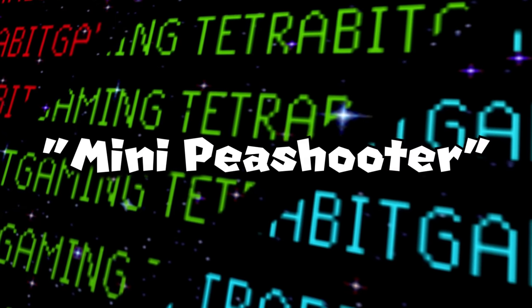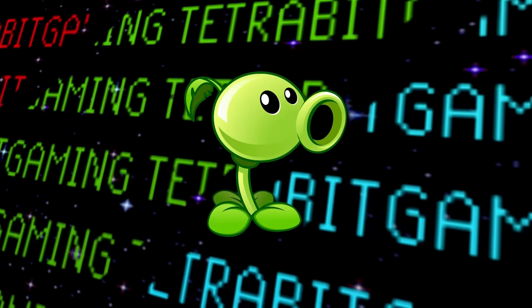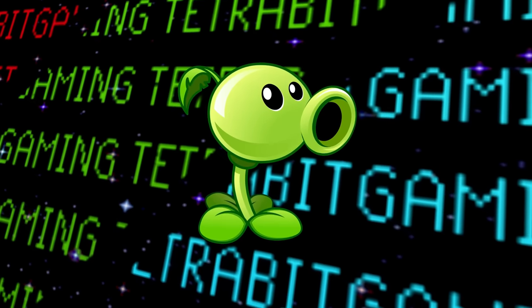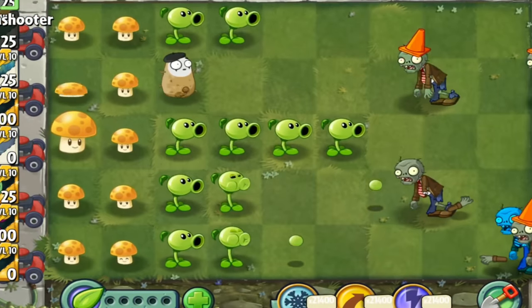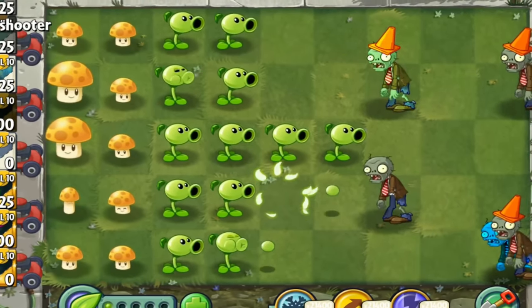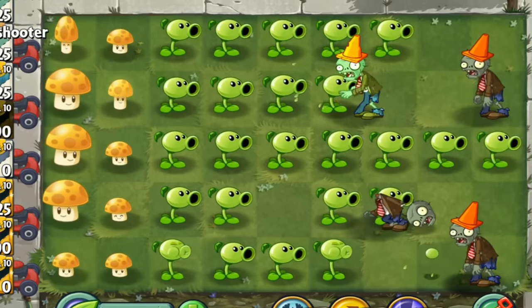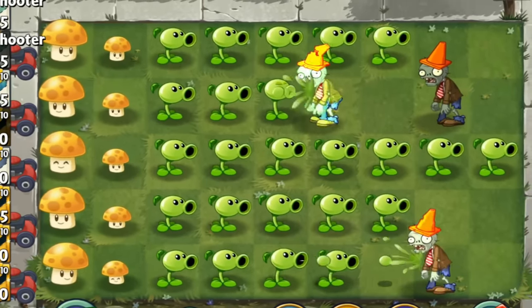Next, there's a scrapped mini Peashooter that would look and function like a regular Peashooter but cost only 25 sun, at the cost of dealing less damage to zombies. It also would have had a pretty cool plant food buff where all mini Peashooters in play would multiply to the right, which could basically instantly fill your lawn with these weaker Peashooters — which seems pretty busted.